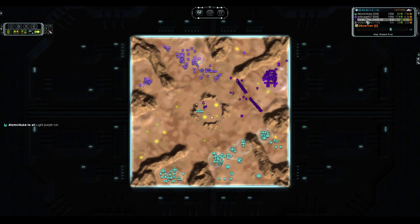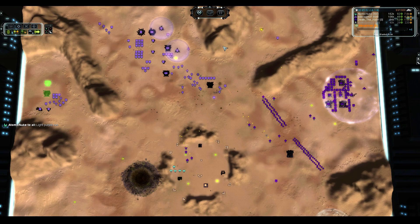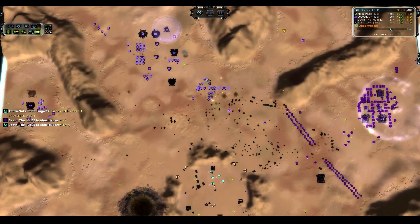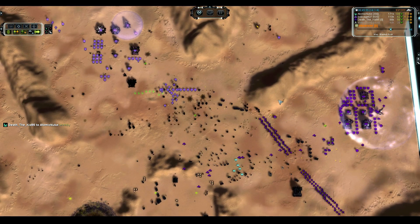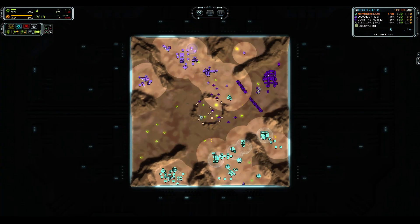Why not build some straight-up combat units? Come on — T3 mobile artillery, build some Percivals. There's almost no point defense left, no tanks, no T1 point defense, no air. He can't do a thing against a single Titan — build a Titan, it would do very very well. Looks like we do have a T3 factory for Atomic Nuke, and he is building strategic bombers. What better way to end a game than with strats? Of course he could shank his partner with those — break his alliance as soon as Bob Saget is taken care of and kill Death the Kid.